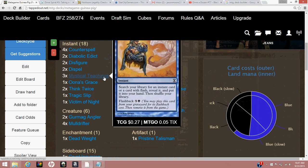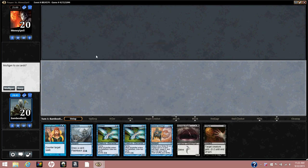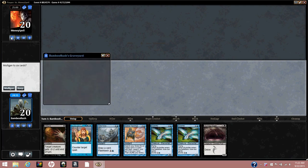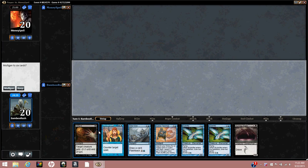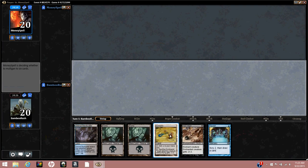I apologize the layout is so crappy using tappedout.net instead of MTGyo — hopefully you'll enjoy the matches. We've won the die roll and we're going to play first with Dimir Teachings. However we can't keep this opening hand — there are no lands. Let's go ahead and mulligan and hope for the best.